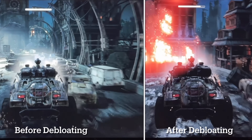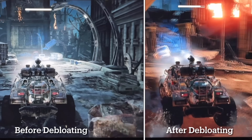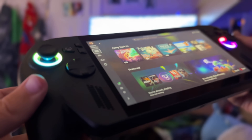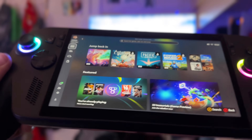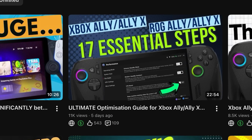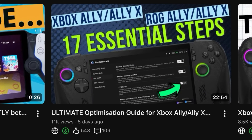I'll also share some before and after gameplay to see what increases in performance we can see as a result of doing these debloating steps. I assume that you've already got your Ally, Legion Go, or other PC gaming handheld fully optimized using my brand new 17 essential step guide — if you haven't, the link is below in the description.